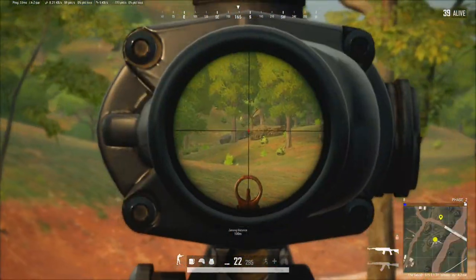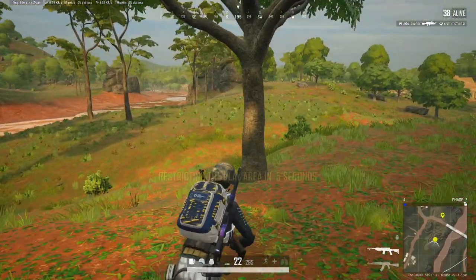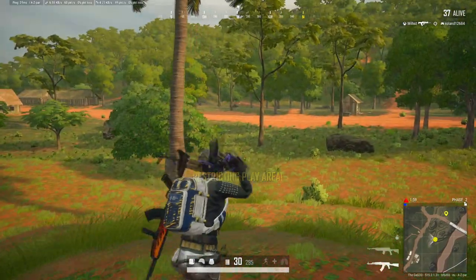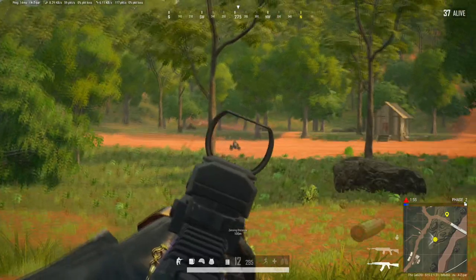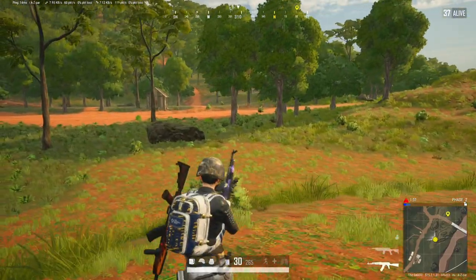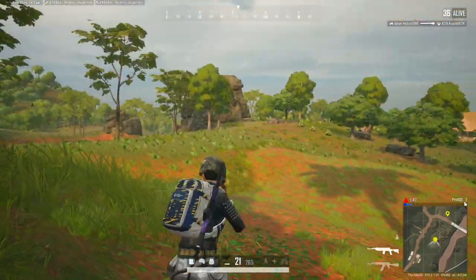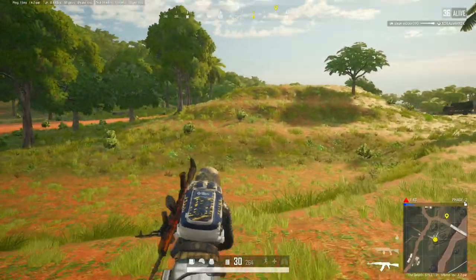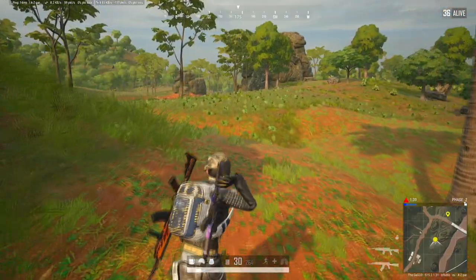We just see someone way out in the distance - we're not going to take shots because we'd just give away our position. If this is squads you can take shots, but in solos you really want to be striking when you know you can get that kill. Some absolute abysmal shots there but he's going to be able to turn that bike very well. This is actually the first game on, so excuse the cold hands.